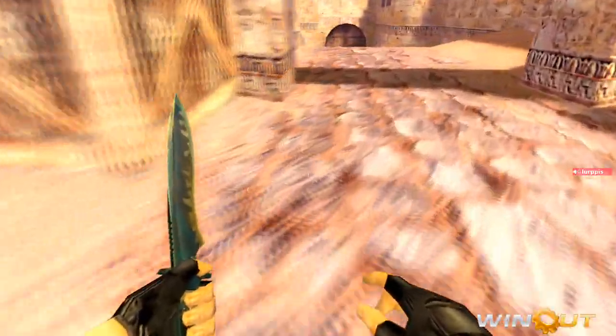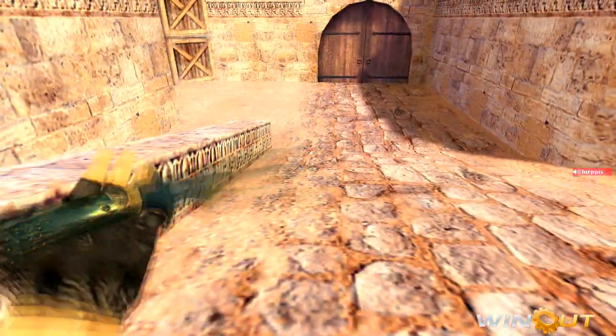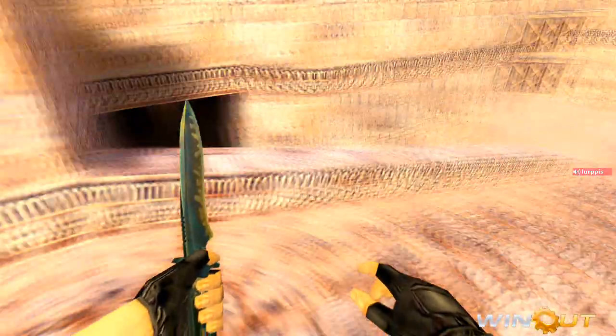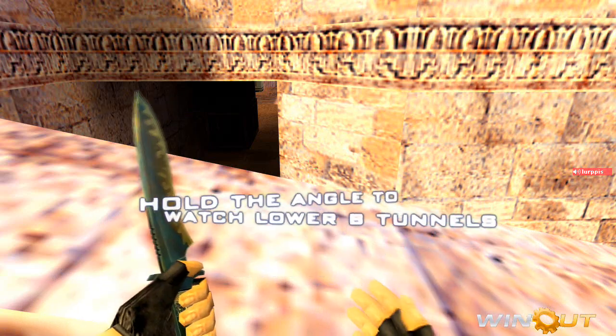First of all, if you have a set AWPer on the team, your best bet is having that guy carry the bomb and come from the B-Tunnels when the four others are going mid. Since he's in no hurry in the beginning of the round, he should always hold this angle to see if anyone's going to lower B-Tunnels, so the three guys there can be ready for that.